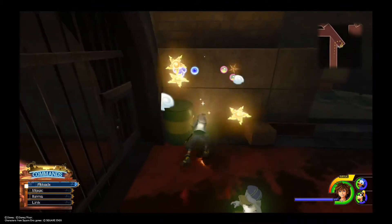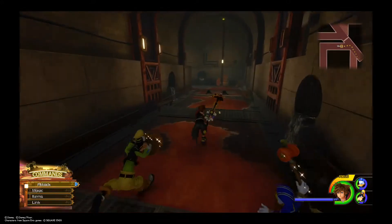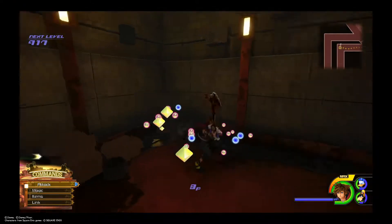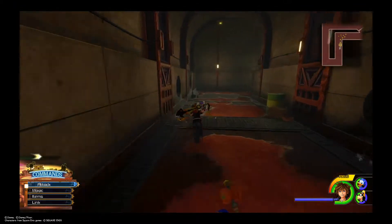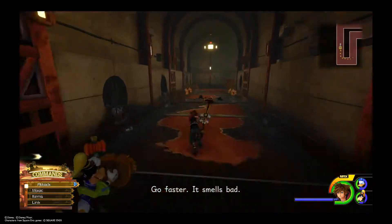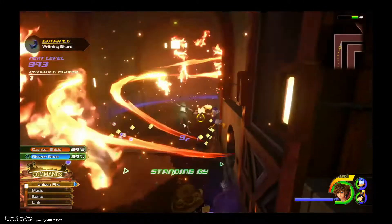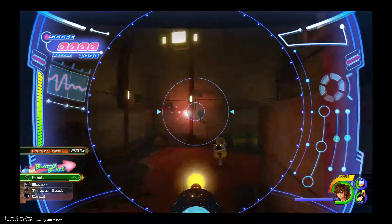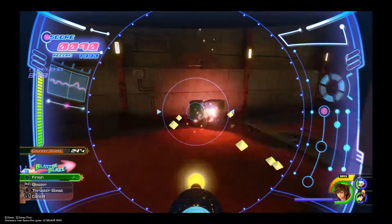Unfortunately we do not have a flamethrower, however we do have a fire spell — that's the next best thing. There's not much of them so have at it, just crushing them for giggles. And towards that Heartless kill trophies — yes, you kill a certain amount of Heartless and you get trophies for it. And there's more.